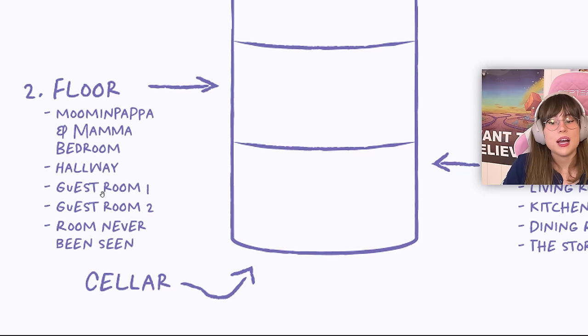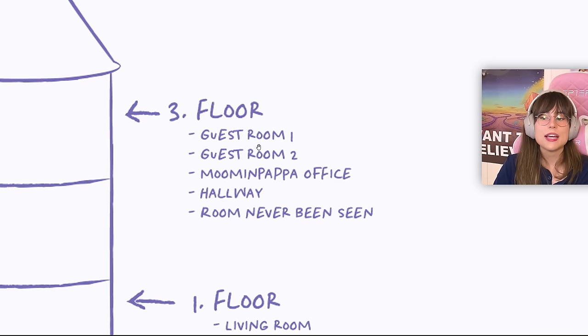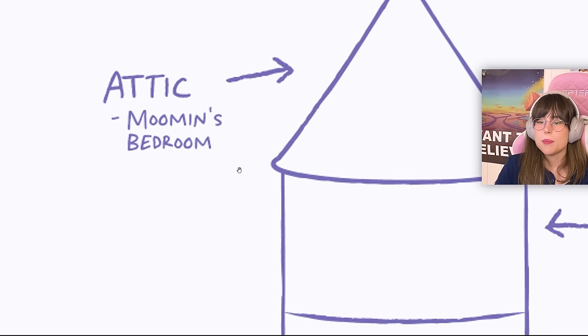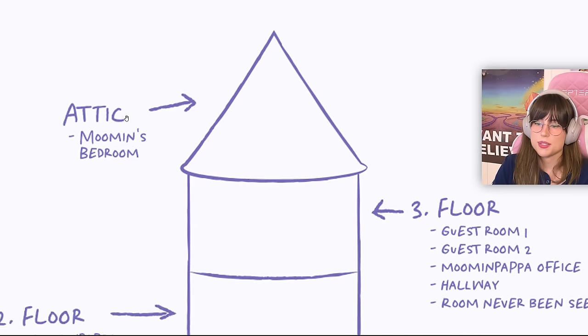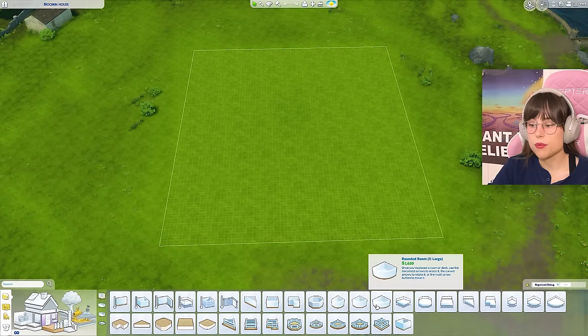We also have a hallway, guest room one, guest room two, and a room that's never been seen before — amazing. On the third floor we have guest room one, guest room two, Moomipapa's office, a hallway, and again a room that's never been seen before. In the attic we have Moomintroll's bedroom — in Norwegian I think that's 'Mumitroller.' So let's get to building!